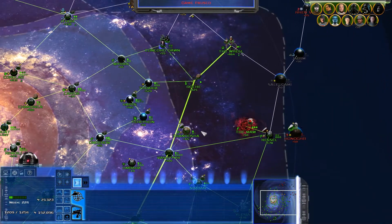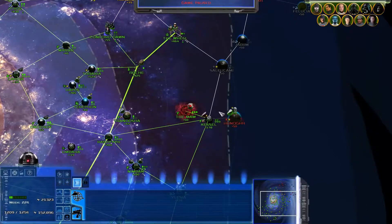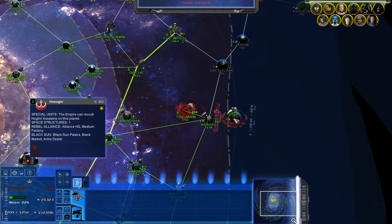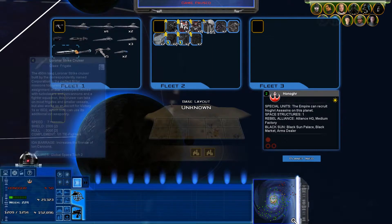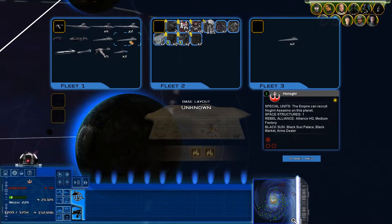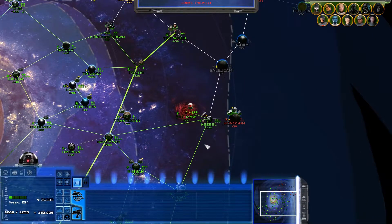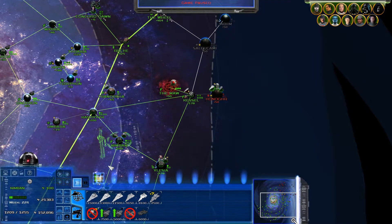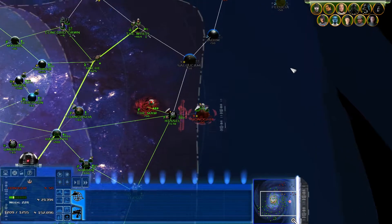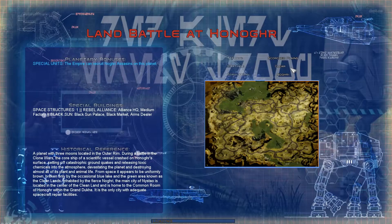I'm going to do the attack on Honogah just to get it out of the way, then move that fleet back to Kessel, and probably move them up to Saoikami just to make sure. What I'll probably do is leave just a couple of ships I'm probably not going to use. Let's move them over now and then launch this. As soon as this battle is over I can move my main fleet over to deal with it.